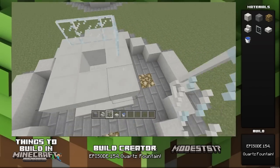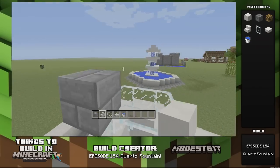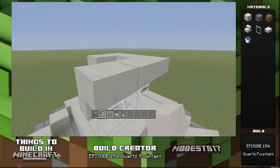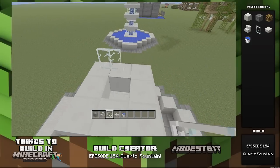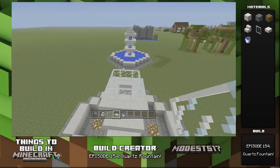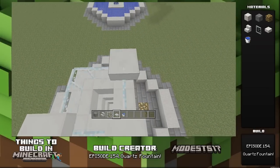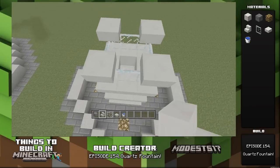At the top, place stairs right-side up. Then take slabs and put them on the corners, and place stairs in the middle between the slabs.